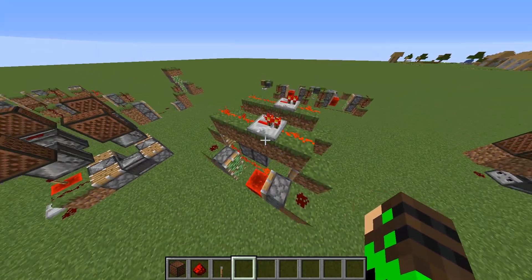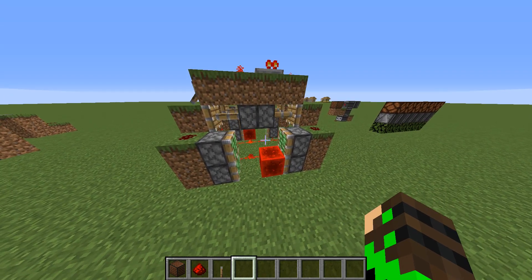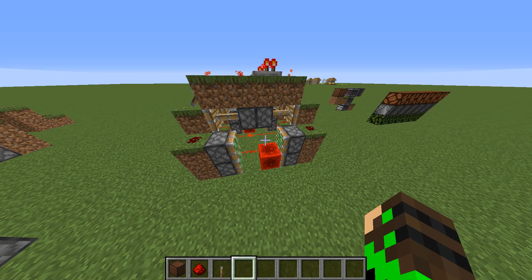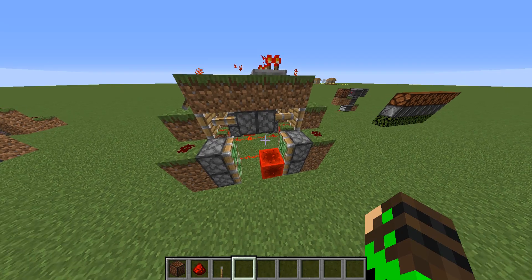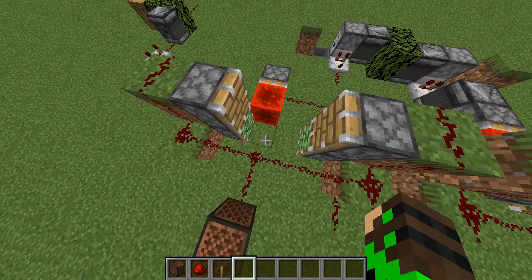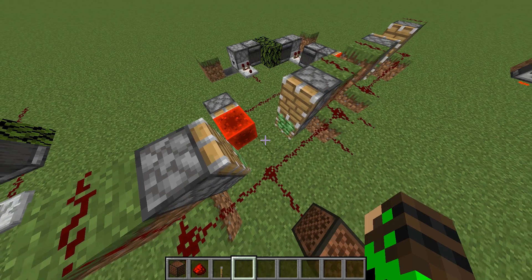I couldn't get this machine to work, because it only works in certain areas of the world. It's very strange — it only works sometimes and sometimes it doesn't, and you have to move it if it doesn't work. Now, in my video I actually showcased a clock like this — there were redstone torches at the bottom instead of a redstone block, but it was actually the same clock.